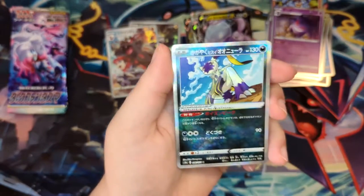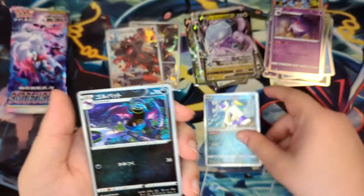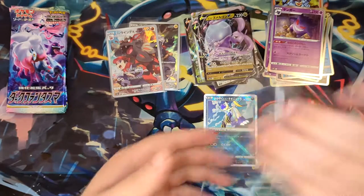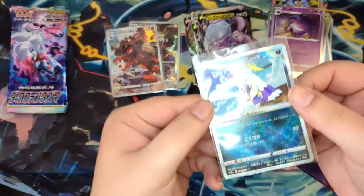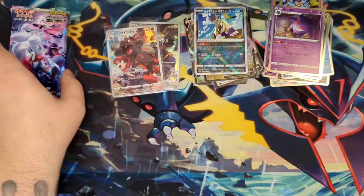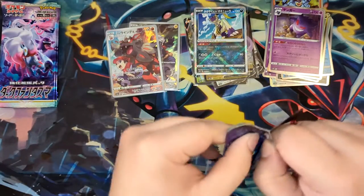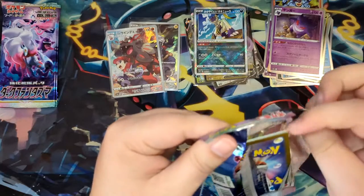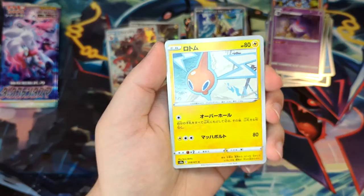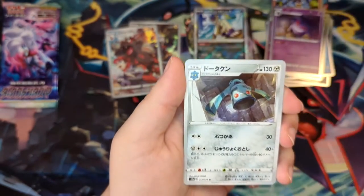As we pull a Radiant Sneasler — that's not the Radiant card I wanted. I would have preferred the Radiant Gardevoir, but hey, I can't complain about this one. The Japanese Radiant cards in my opinion just look so much better than the English counterparts. I still have about five boosters to go through. Our secret rare hasn't shown yet, so hopefully it will end up in one of the last packs — that's always kind of exciting.